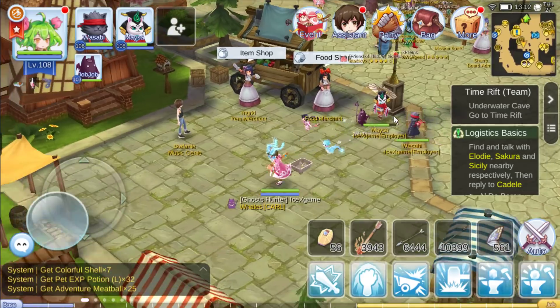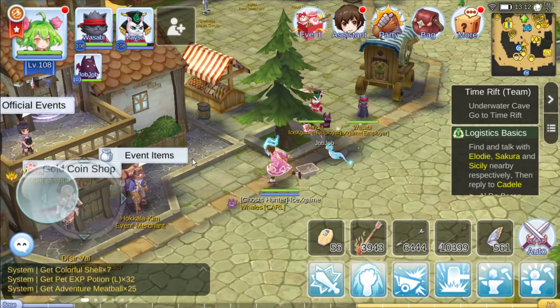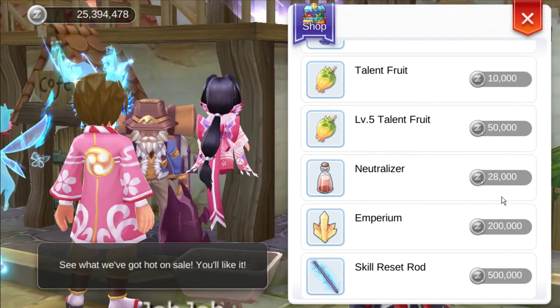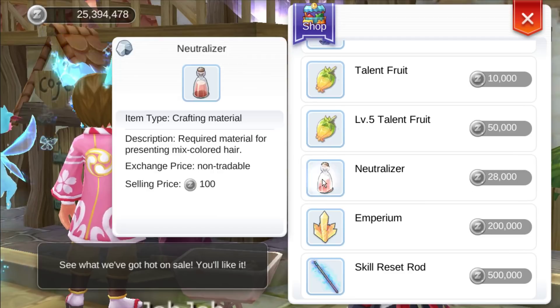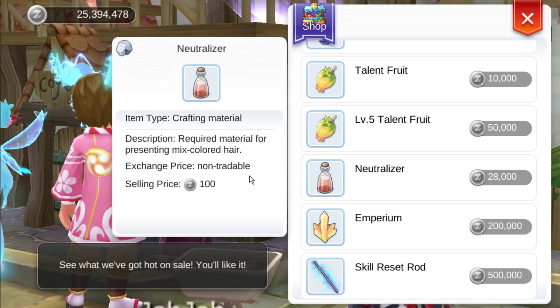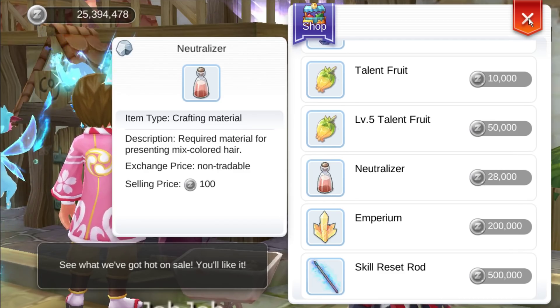You can also buy from here. For players who want to make a white dye, you're going to need to buy the neutralizer from this shop. It's going to cost around 28k for players who can't get one from the exchange shop. So here it's going to cost around 28k.